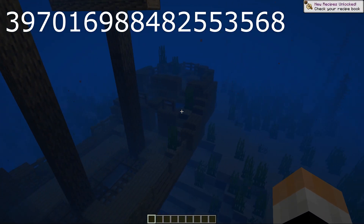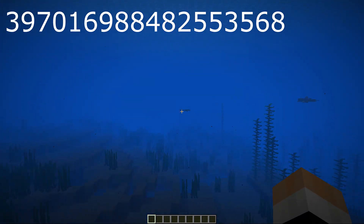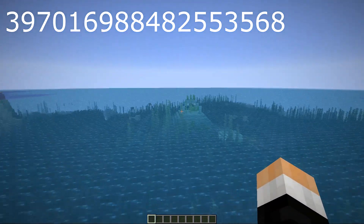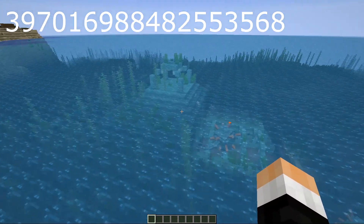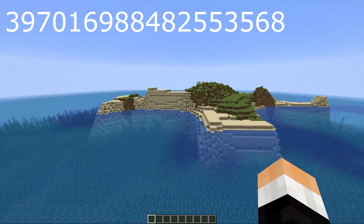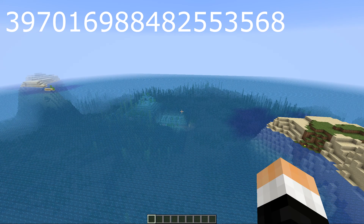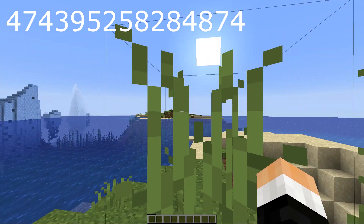And we're greeted by a full shipwreck underwater. It has the sails, it's all put together — it's almost a perfect shipwreck. If we swim a little further we get greeted by a dolphin, and then things that aren't as friendly: a water temple. You can go after the guardians and elder guardians. And you have islands right next door. This seed is just uncomplainable — and if you complain, hit like first, then get off my channel.